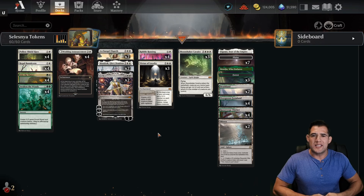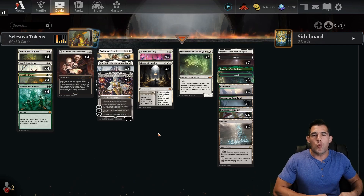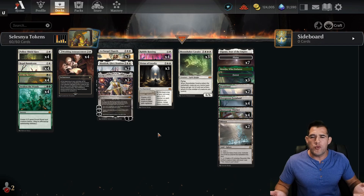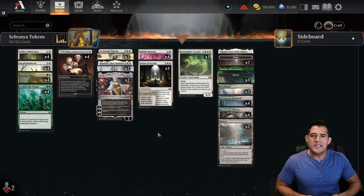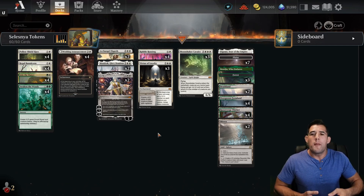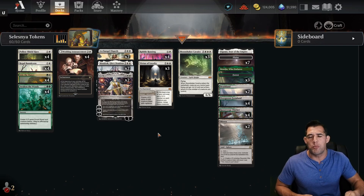The problem with token decks is they're typically relegated to the fun factor and not actually being competitive, because they're very susceptible to board wipes. You have a single plan, you're all in, they sweep that board, now you're left with absolutely nothing. The other problem is if you're going against a really aggressive deck or a deck that consistently lays creatures down that are bigger than yours, you're in big trouble, because with your tokens they're normally much smaller and you don't want to just keep chump blocking.